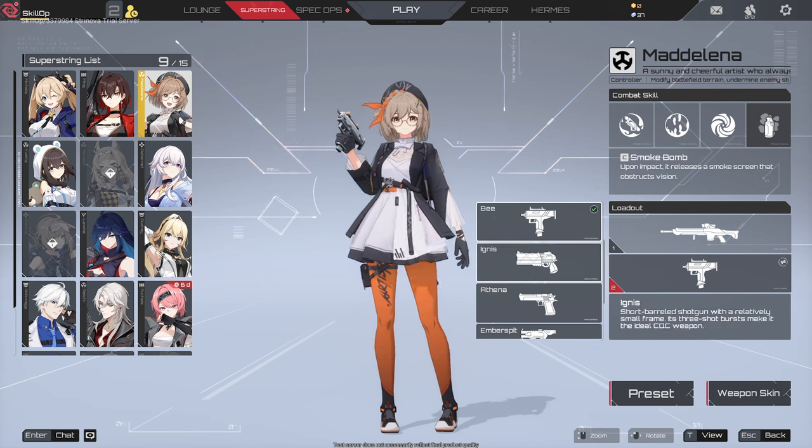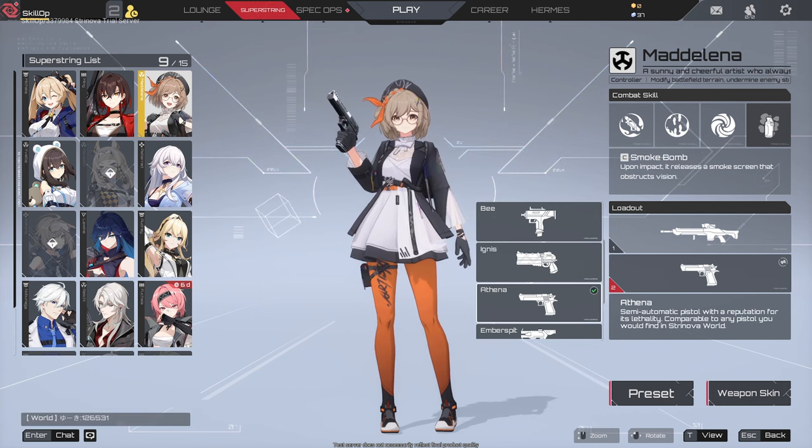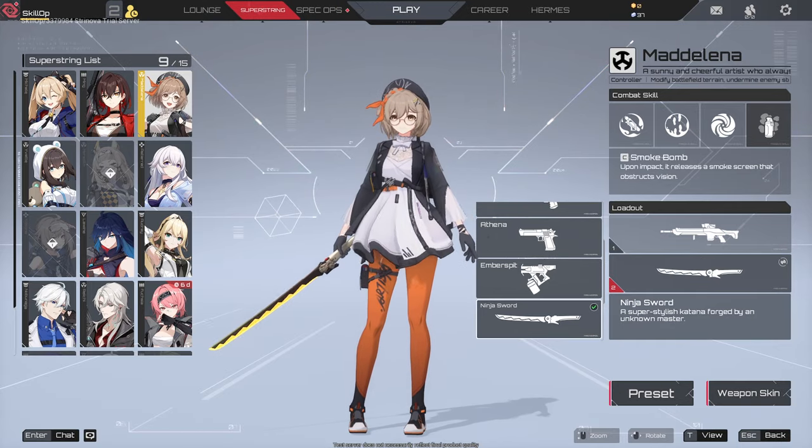For secondaries, she has access to the BSMG, the Ignis and Athena sidearms, the Emberspit handheld flamethrower, and the Ninja Sword.